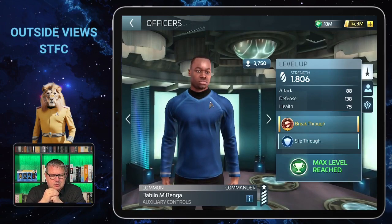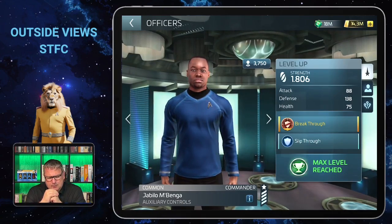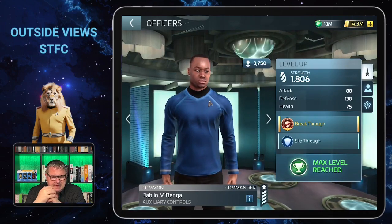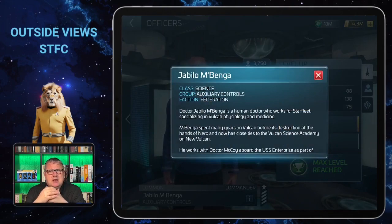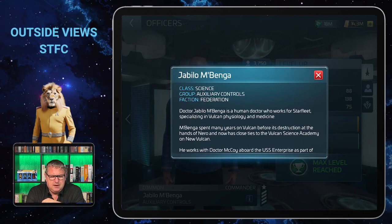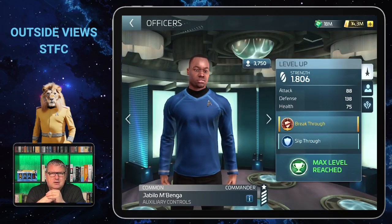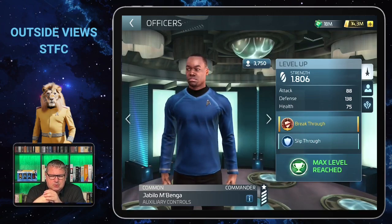Now let's have a look at Jabilo Mbenga — not the Strange New Worlds Mbenga that was recently added to the game, but a common officer that has been in the game for quite some time. He is science class, meaning you need science badges to upgrade him. He's from the Auxiliary Controls group and from the Federation faction, requiring Federation credits to upgrade. In the info box there's always a text about the character.